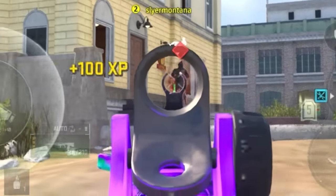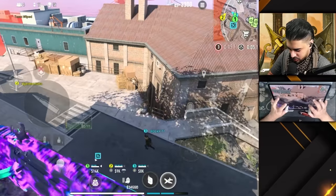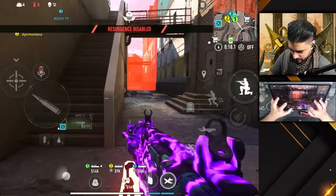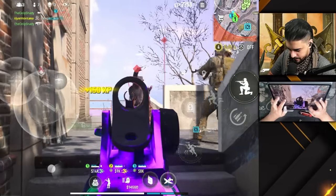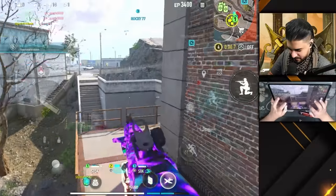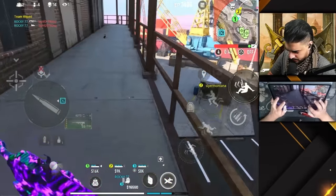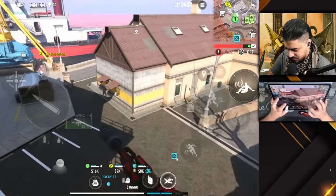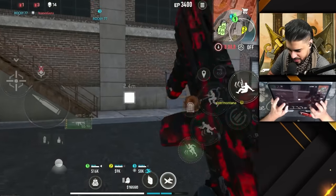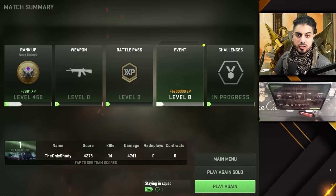The RAM 7 is absolutely meta. This build I have doesn't move on me and I'm able to control the recoil. 14 kills boys! The gameplay feels so smooth on iOS — I have nothing to say besides that. It's on High settings, not Peak, and it's looking great. We won — 14 kills, that's actually not bad. Let's jump into Android and see what everybody's talking about.